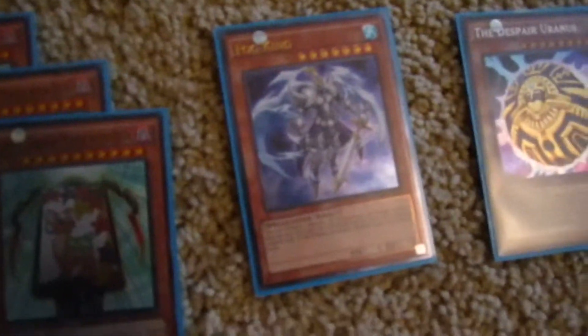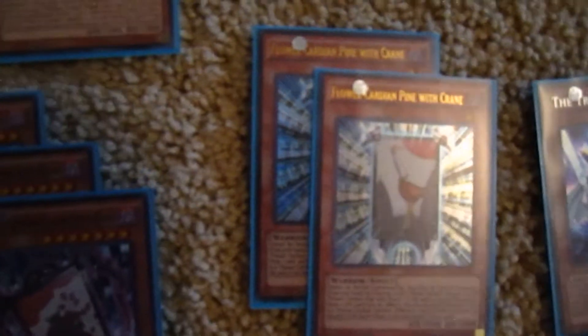For my extra deck I have one Flower Cardian Light Shower, three Flower Cardian Boardflies. For the monsters: two Flower Cardian Willow with Calfinger, one Flower Cardian Willows, three Flower Cardian Maple with Deer, Fog King, Despair from the Dark, Uranus, the Grand Jupiter, Tripper Mercury, two Flower Cardian Pine with Crane, three Flower Cardian Clover with Boar.